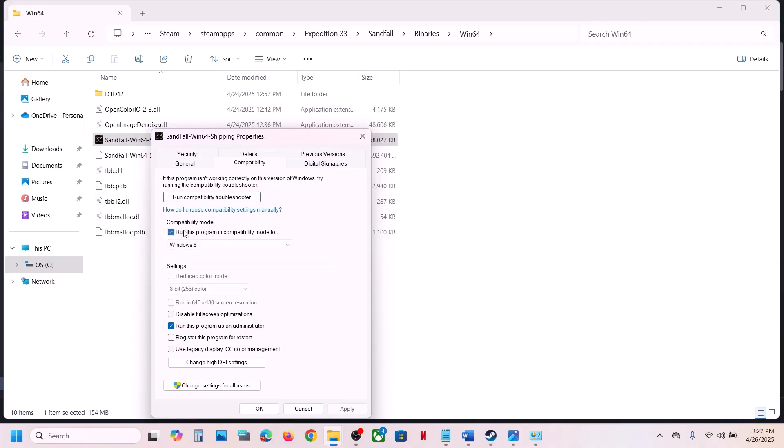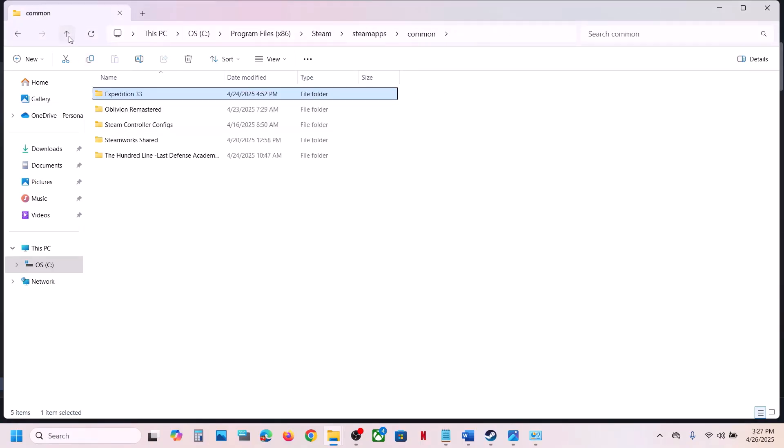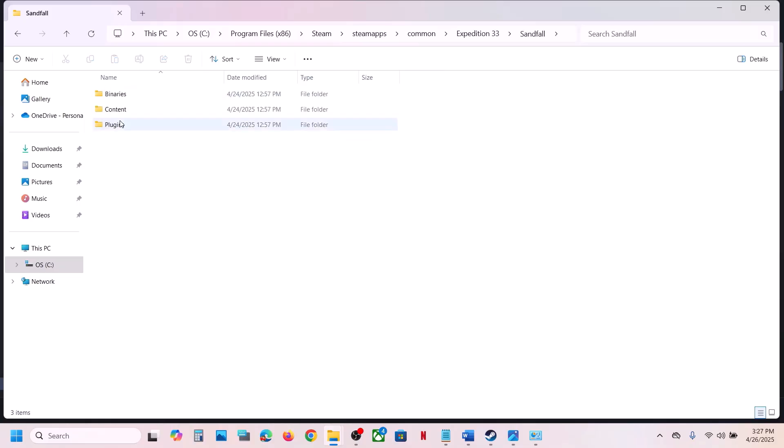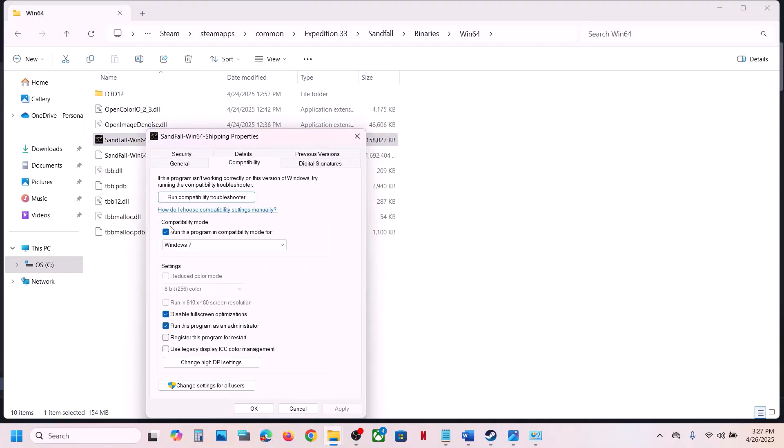Still not working? Go to Properties again and under compatibility mode select Windows 8, hit Apply, click OK, and check. You can also try Windows 7. Additionally, check 'Disable full screen optimizations', hit Apply, click OK, and check. If none of these work, do the same with the first EXE file trying all the compatibility checkboxes.